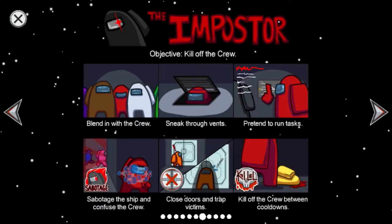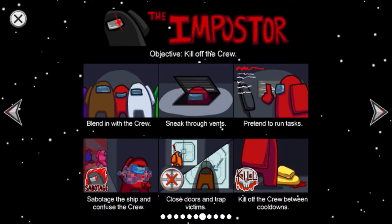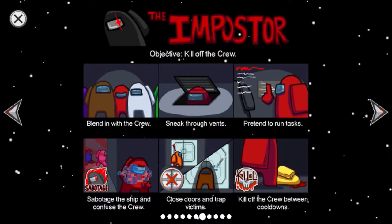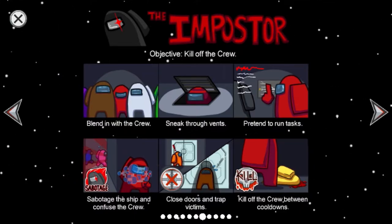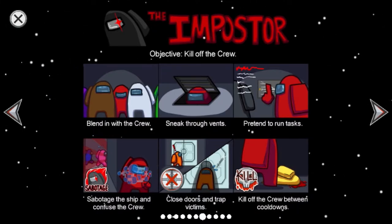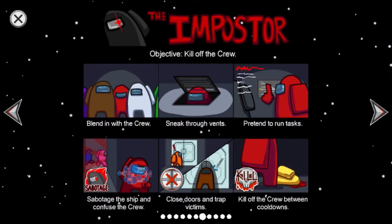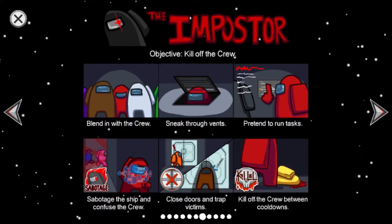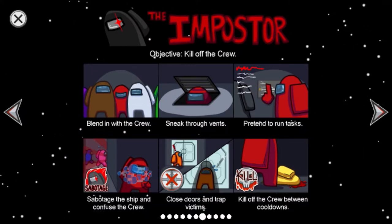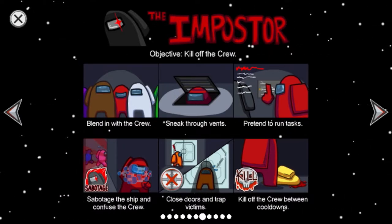As the imposter, you have to kill the crew. You need to pretend you're one of the crewmates. You can sneak through the vents, but only if no one else is nearby. You need to pretend to do tasks — which you don't actually do — so just wander up and wait for a certain amount of time. Sabotage the ship to confuse the crew.